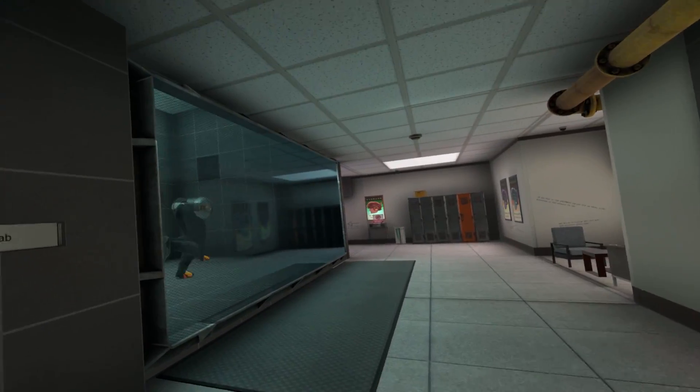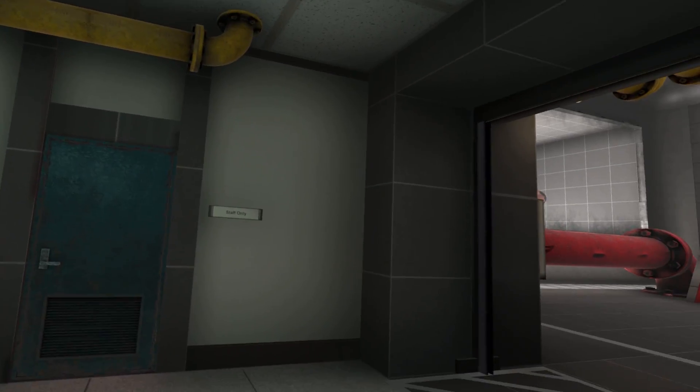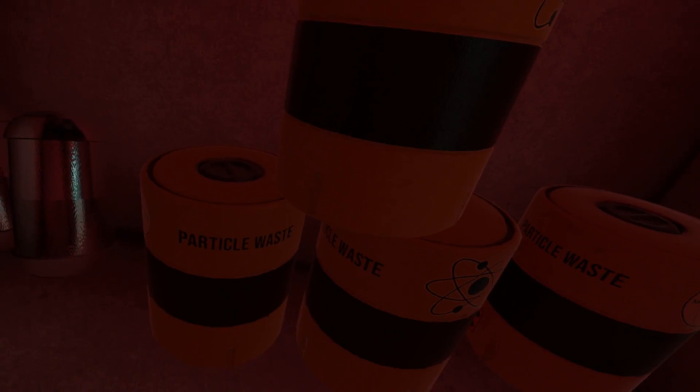Hello? Alright, what is this? Monogon VR legs. What's this? We got a staff-only door too. Hello? Okay, that's a little creepy. What's in here? It looks like it's a storage room for particle waste.